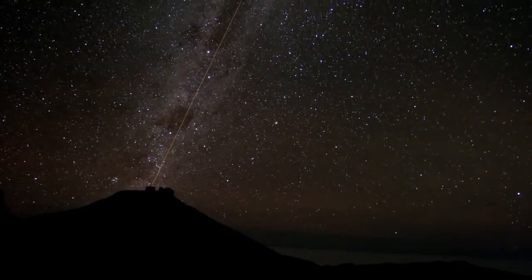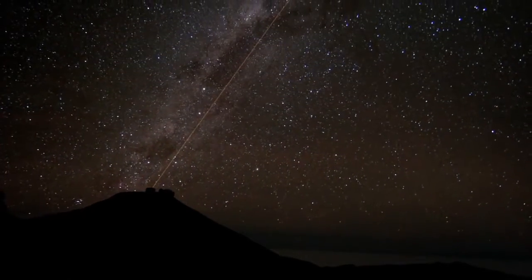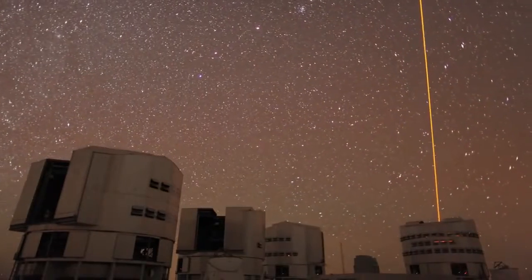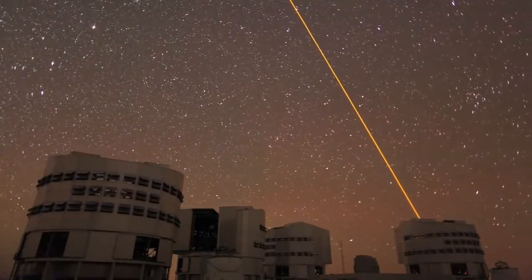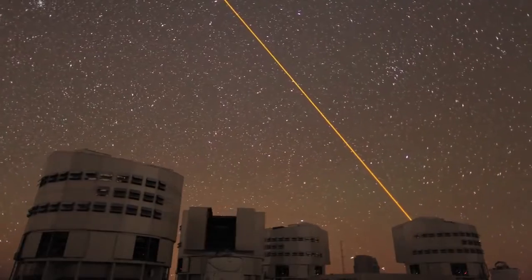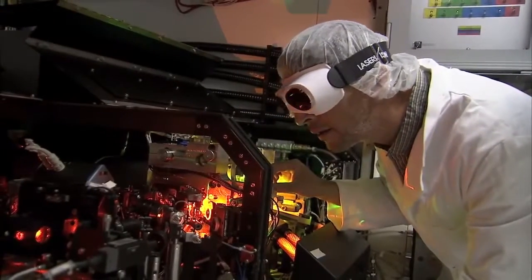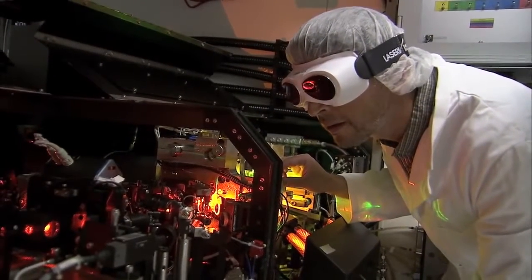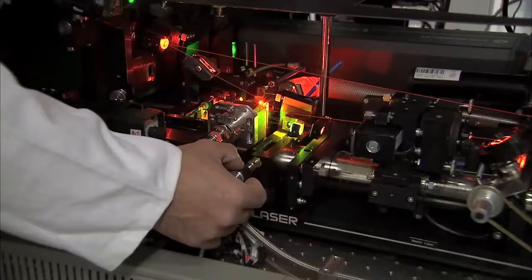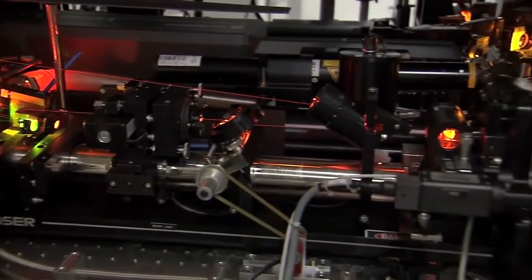In 2006, ESO installed the southern hemisphere's first laser guide star on the VLT. This system greatly improves the telescope's power, meaning that the VLT can make even sharper images than Hubble for certain types of observation.